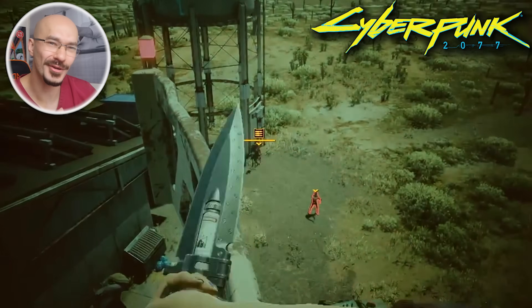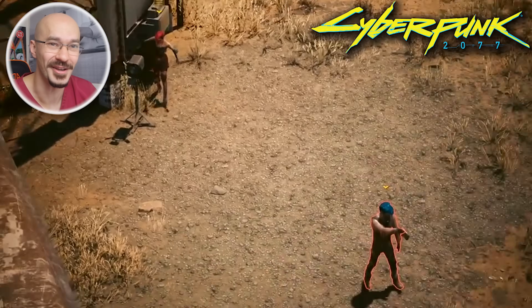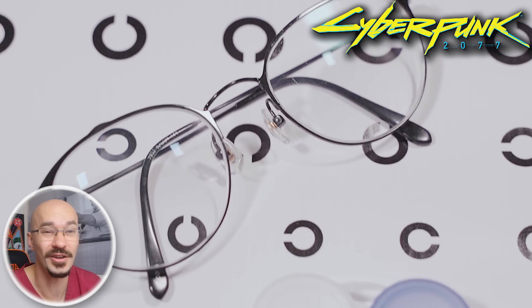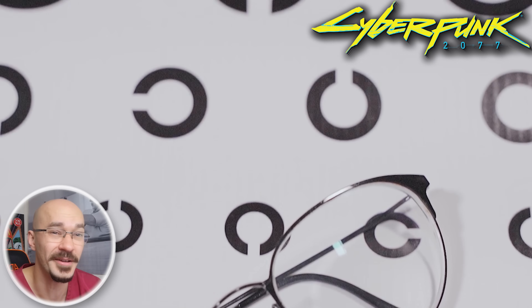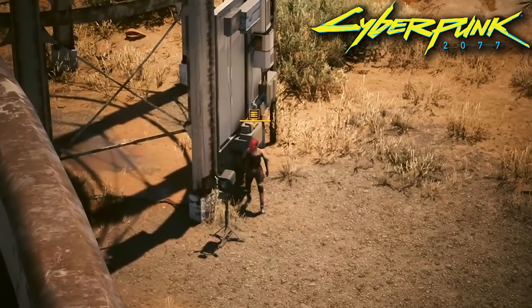It looks like you get those retinal implants that we spoke about in my Adam Smasher video. Of course, as humans we have normal 20-20 vision, which means we can see an object clearly at 20 feet away — for UK viewers we use 6 over 6 because we use meters. It also looks like he has a magnifying component on his retinal implants. Maybe once we've perfected retinal implants, we can have this as an optional add-on.